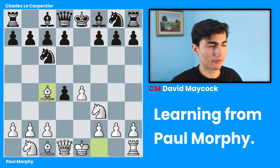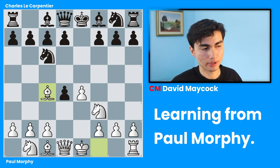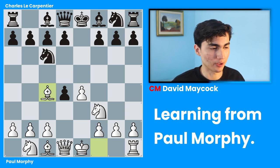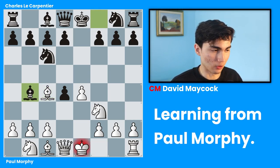At the same time, Paul Morphy is thinking: I would rather develop a bishop and activate it than take a pawn — that's just a pawn. It's not as important as activity. Taking the pawn would have been a little bit greedy, a little bit materialistic — that's what we call it in chess. So bishop c4, developing your bishop, and bishop b4, played by Charles.